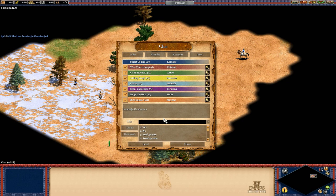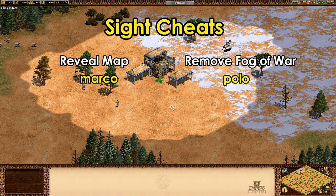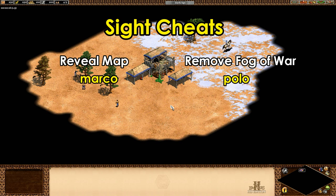99% of you probably knew those. The next most important I'd say are 'marco' and 'polo' — obviously in reference to the Venetian merchant. Marco reveals the map, polo eliminates the fog of war, and you can turn either of them on or off just by repeating the cheat.